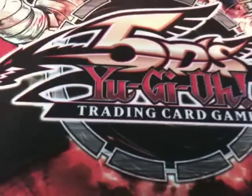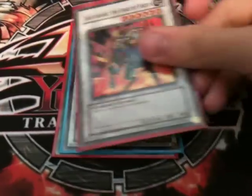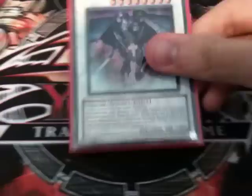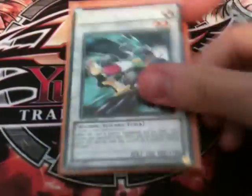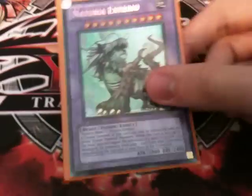That does it for the deck — it's mainly centred around 8-star Synchros. Now onto the extra deck. I run one Ally of Justice Catastor, one Briennec, one Gyanite — that's it for level 5 and 6. I then run two Black Rose Dragon. For level 8 I run one Scrap Dragon, two Stardust Dragon, and as you've probably guessed, three Red Dragon Arc Fiend. All that ties into the next cards in the extra deck: Formula Synchron, Shooting Star, and Red Nova. The final card is Musician King, but I couldn't find it so I've got a stand-in at the moment.